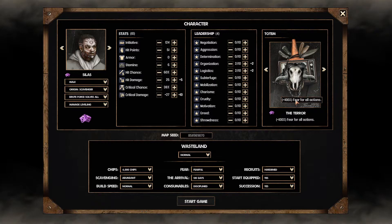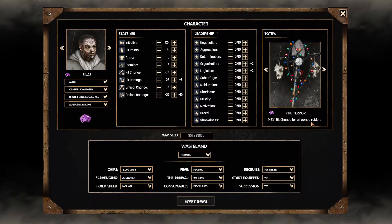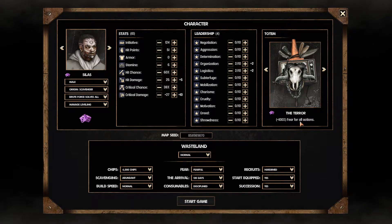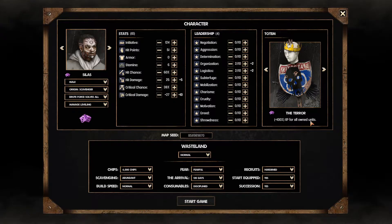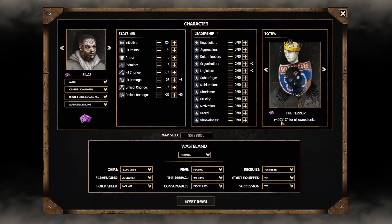For our totem, you get a choice of three: terror for increased fear for all actions, increased XP for all owned units, or increased hit chance for all owned raiders. Five percent hit chance increase isn't that useful overall, and increased fear isn't that useful either since you only use fear as an extra currency. Whereas 100 XP for all owned units is incredibly useful because you need an abundance of raiders to garrison all the settlements you capture. The sooner you can train up an army to max level, the sooner your organization can expand, so double XP for units is most useful.